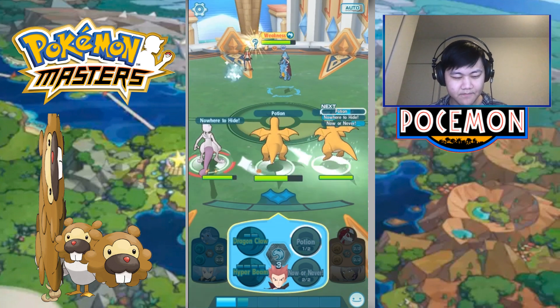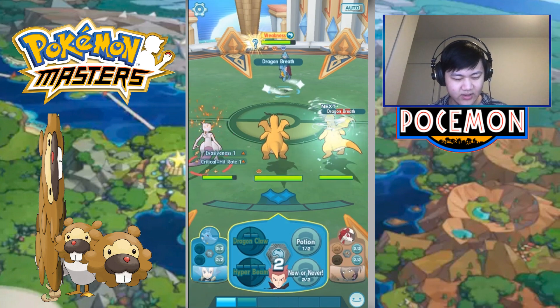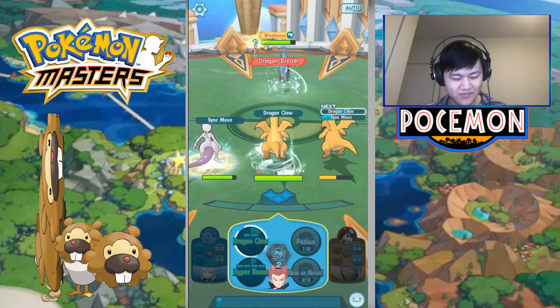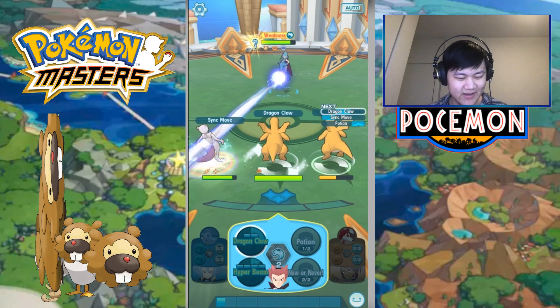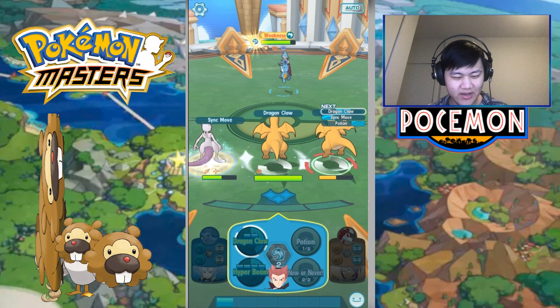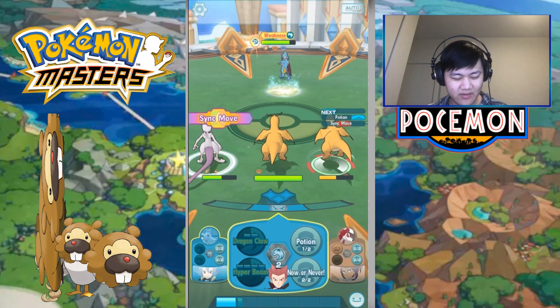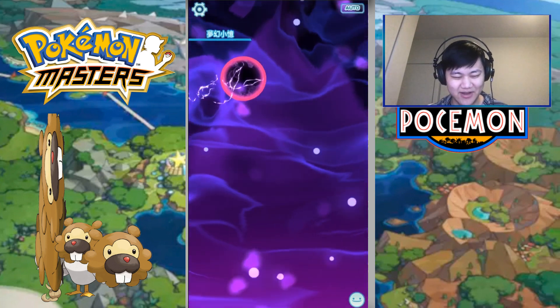Let me just use a potion so we get some of that HP back. Also we don't have the Boom Gauge anyway so why do anything else? Mewtwo's gonna sync move right before Kingdra syncs — that's a very interesting move choice. Not sure if I would agree with that.